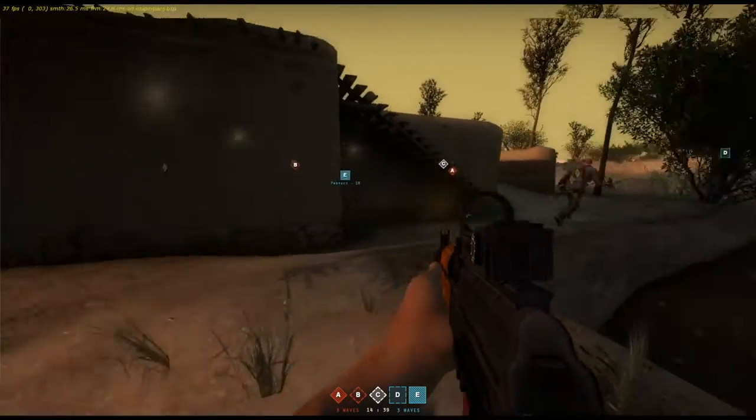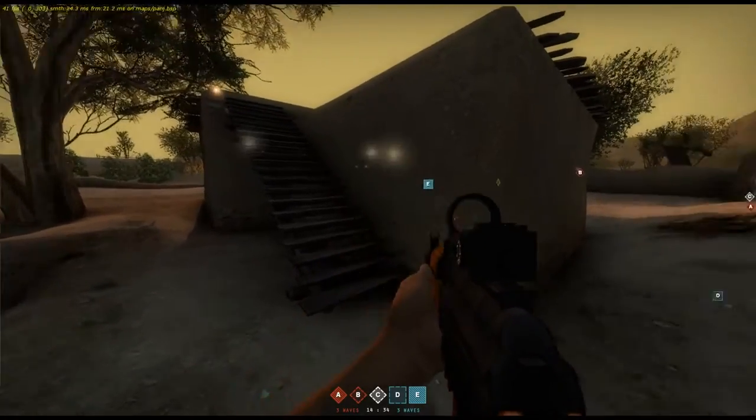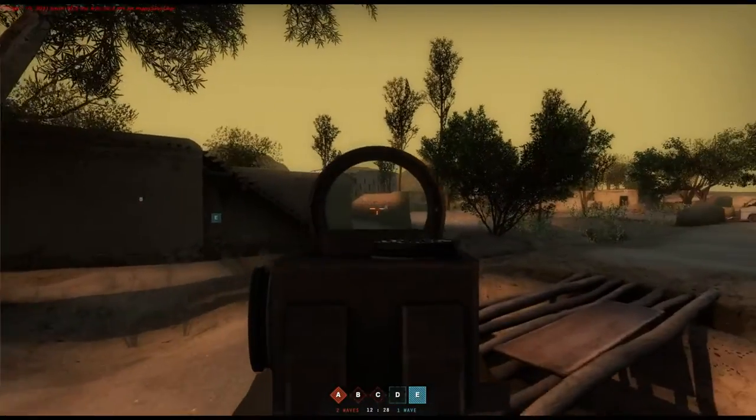If you're playing Insurgency and you notice that lights are rendering through the walls, it means that you need to disable multi-core rendering in the options menu. Once it's disabled, everything will render normally.